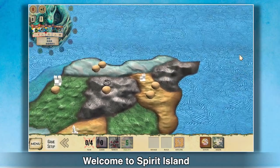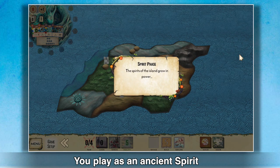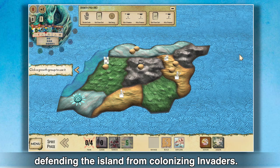Welcome to Spirit Island, the cooperative settler destruction game. You play as an ancient spirit defending the island from colonizing invaders.